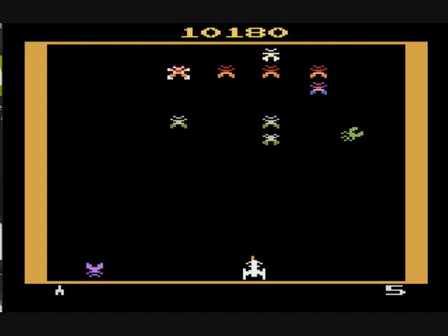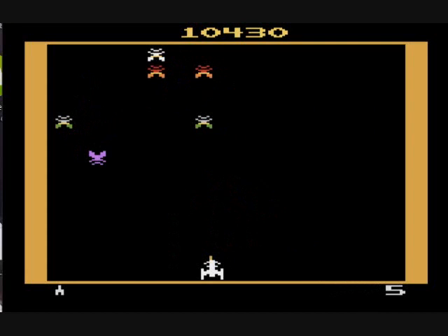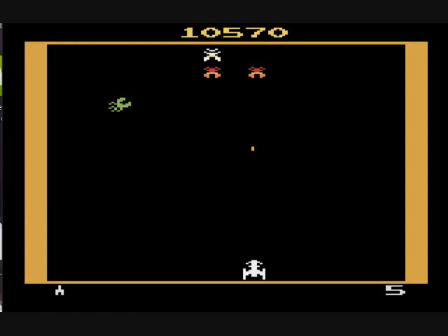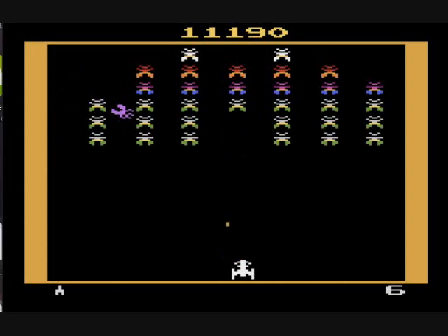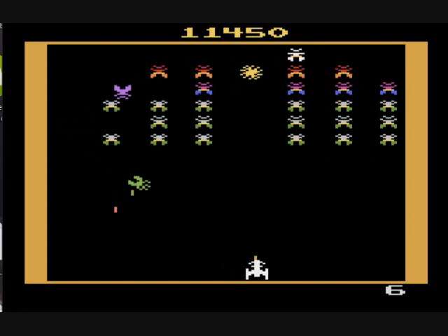In the Atari 2600 version, they don't do these little fancy tricks when you whittle them down to like one or two — or three — like they did in the arcade. Don't let them pin you in the corners. Early on it's not as important, but later on in the game it's very, very important that you not let them pin you.